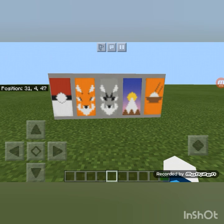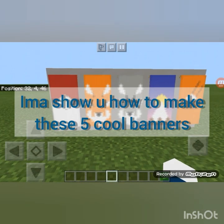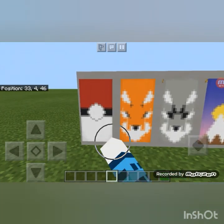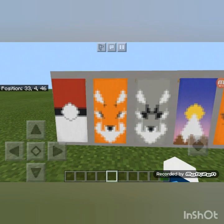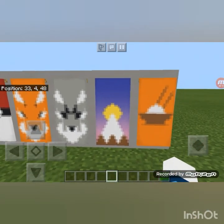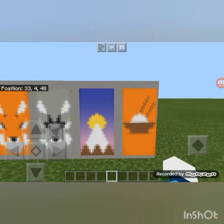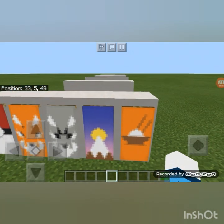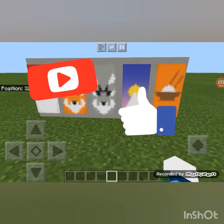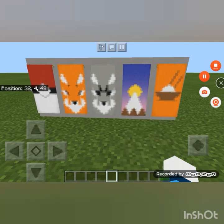Hi guys, welcome back to my channel Furry Plays! Today we're on Minecraft and I'm going to show you how to make five cool banners: first a Pokeball, second a fox, third a wolf, four a sunset behind a mountain, and five chopsticks with rice. Before we start, make sure to subscribe, smash that like button, and ring the notification bell so you know whenever I make a new video. Let's go!